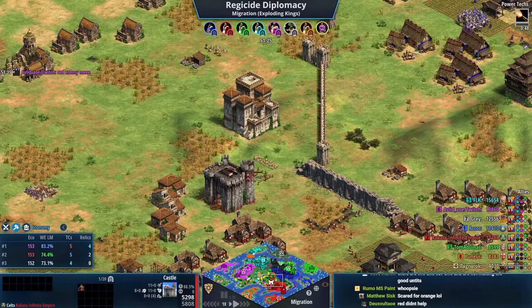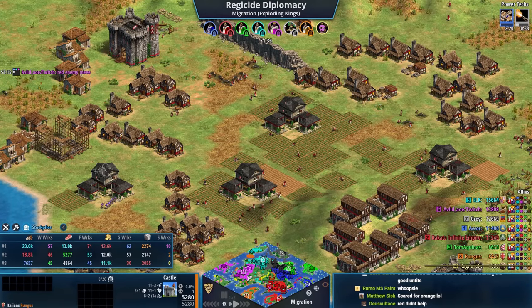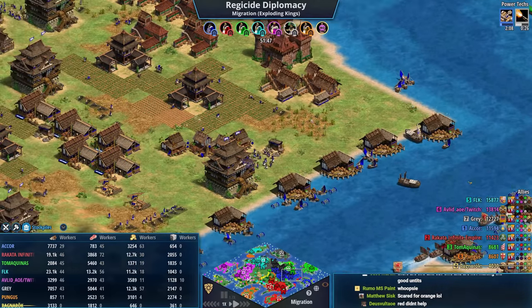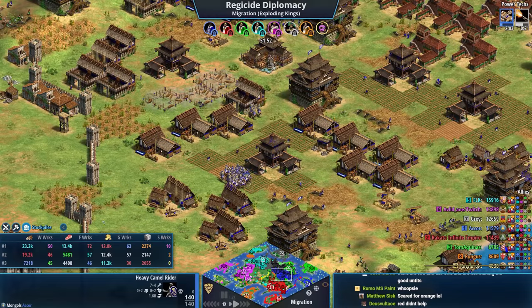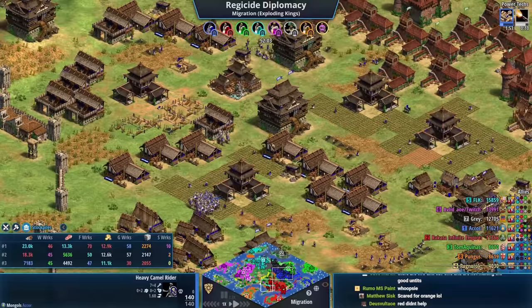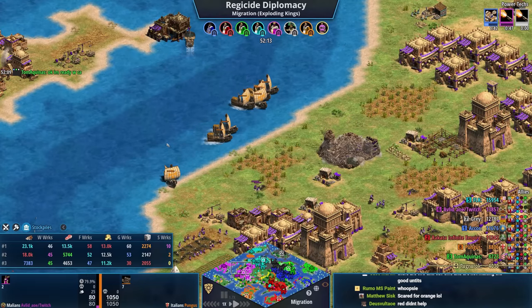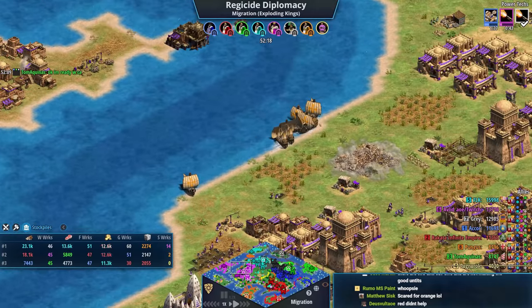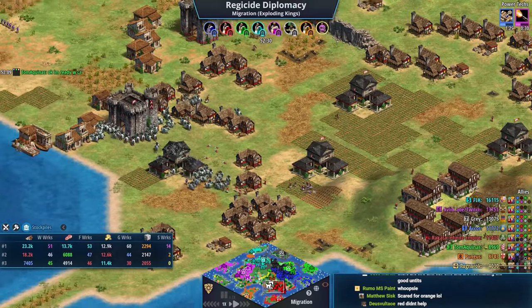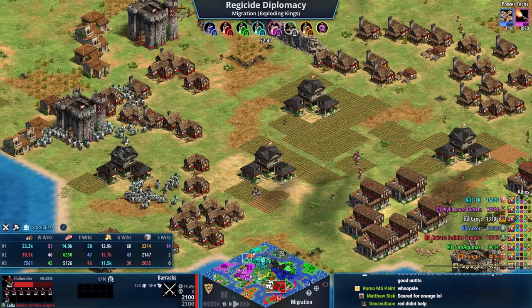Red has enemy'd purple — purple is now announcing that. Red still has a healthy 13k gold, gray has 12k, teal 11k — they are just stacked. The water trading was such a smart decision. Blue will likely have the best land army composition — siege onagers with camels and Mangudai is just excellent. The cannon galleons are coming, and there's no real answer to orange's navy if he keeps it together.